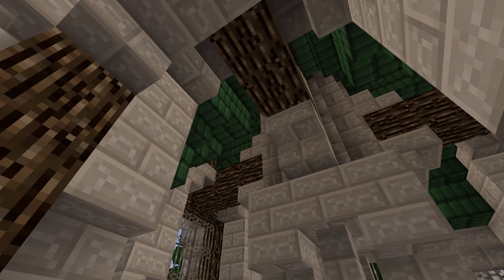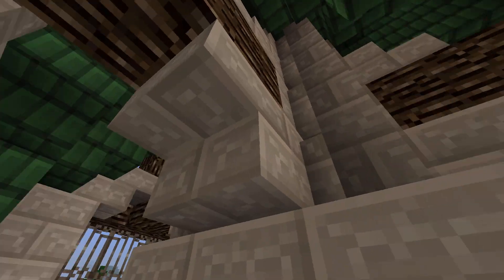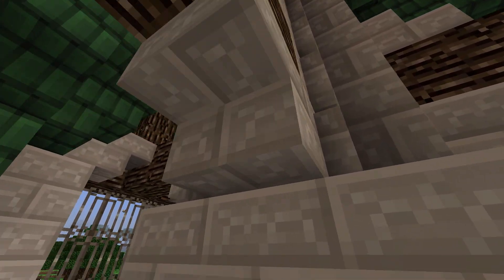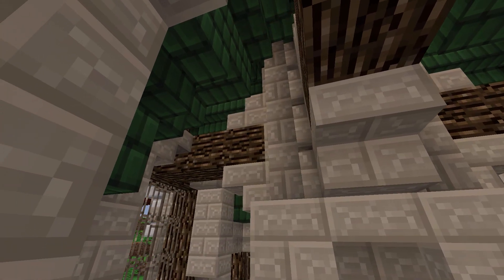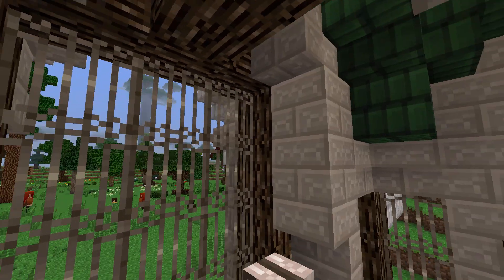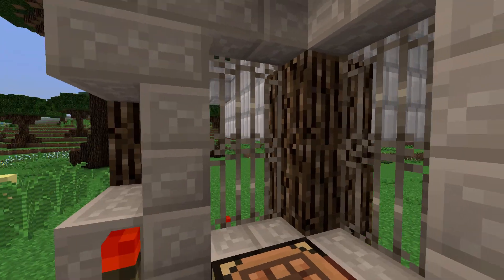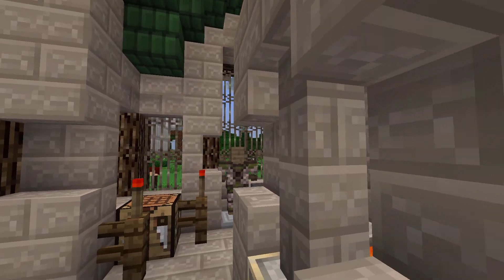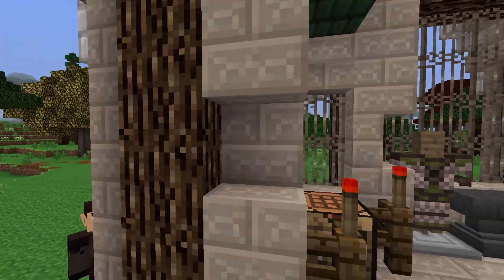In the interior here, we have some nice green oak struts coming off of the furnace in order to add some more support to the whole structure. We also have some massive windows here, and also a few side ones for some added detail and a nice look.